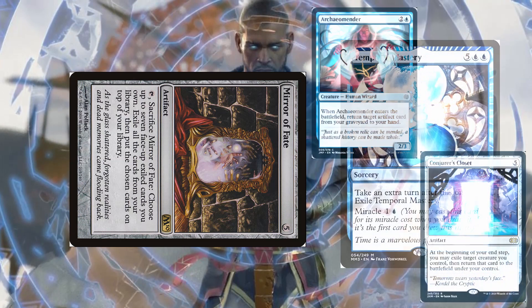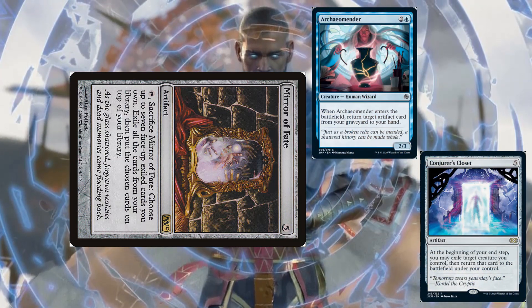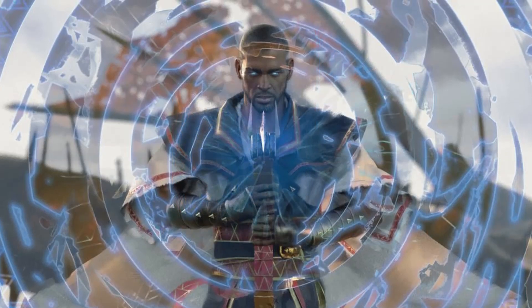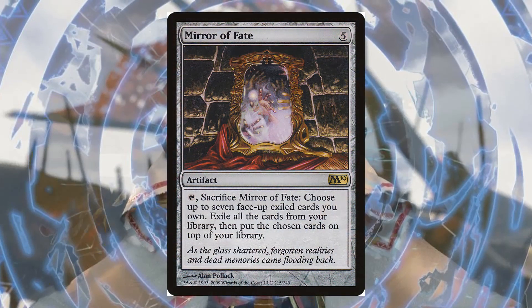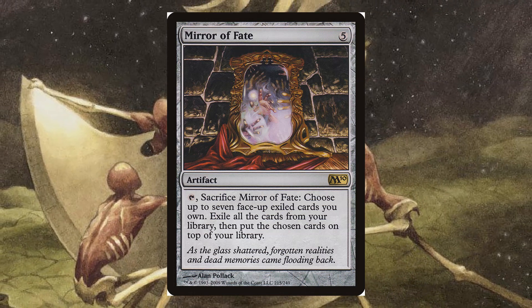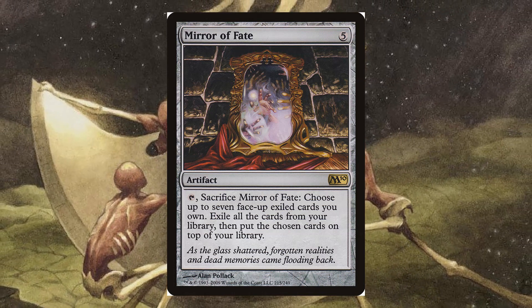At the end of your turn, bring Mirror of Fate back to your hand using Archao Mender. On your next turn, take an extra turn and then cast Mirror of Fate. Sacrifice it again. Now you can stack your seven card deck with anything from your library, including your extra turn spell.